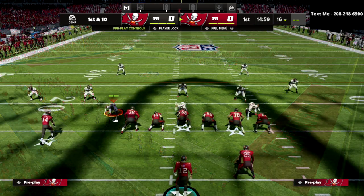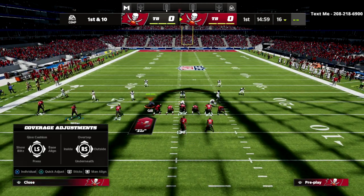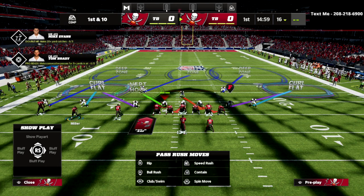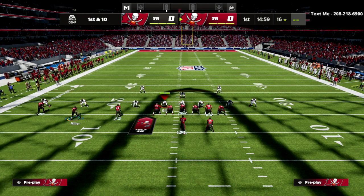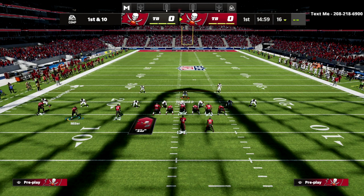We're going to go over the play Curl Flat. I'm going to audible down into the Mike Blitz 3 and set this up the way anyone defending trips tight end would. We'll have a deep half on the right to help with seam streaks, a cloud, a purple zone, and our user hovering over the middle of the field.